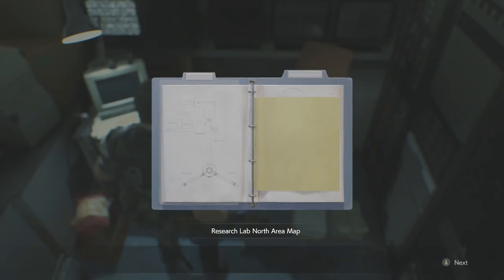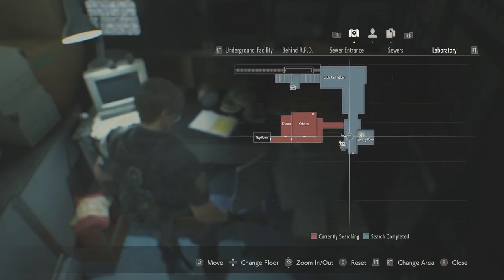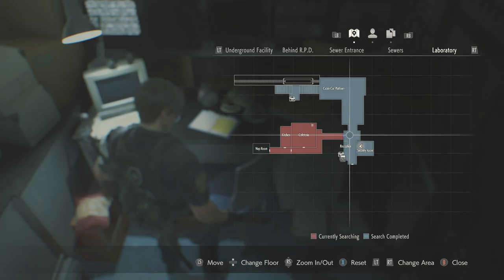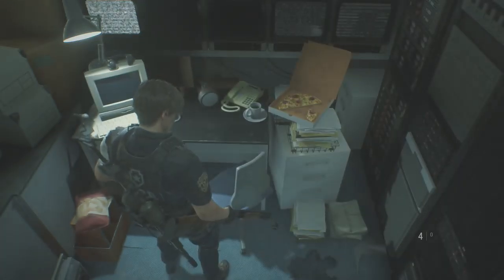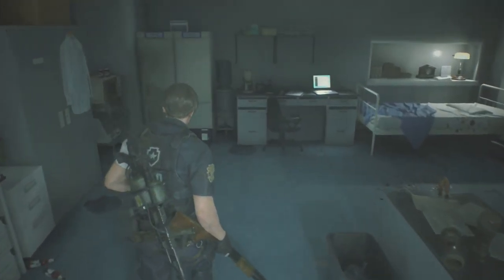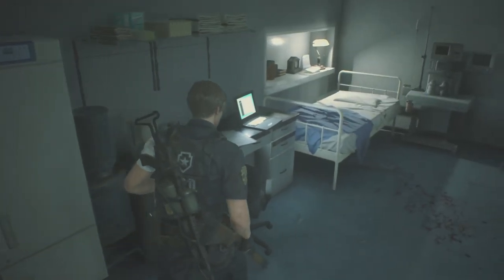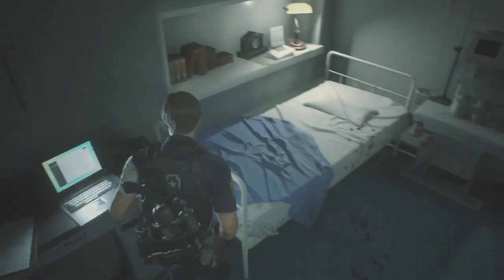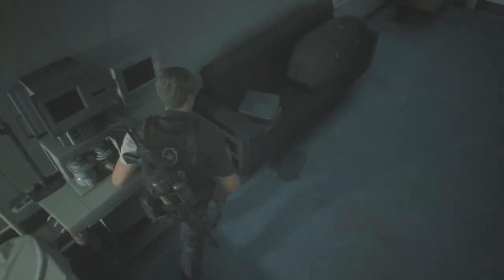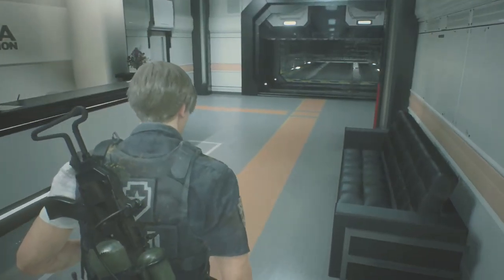There's pizza everywhere in this. Research lab north area map — that's cool. Apparently I've got everything in this room as well so that's always good. I was really hoping there would be more stuff or at least a green herb, but apparently not. So back out.